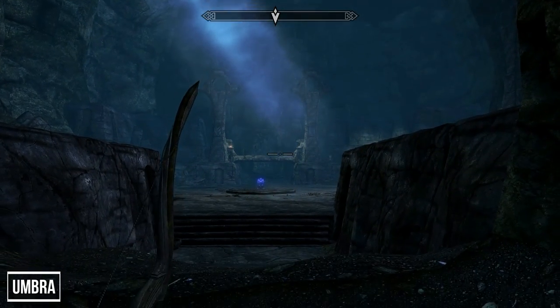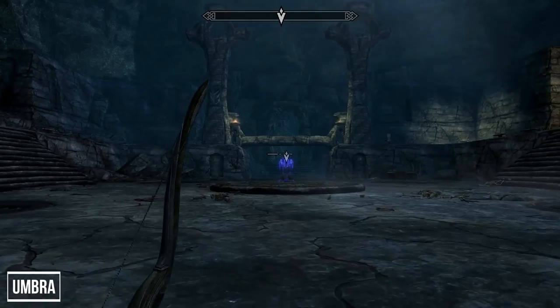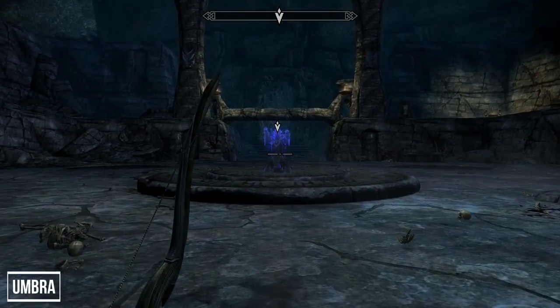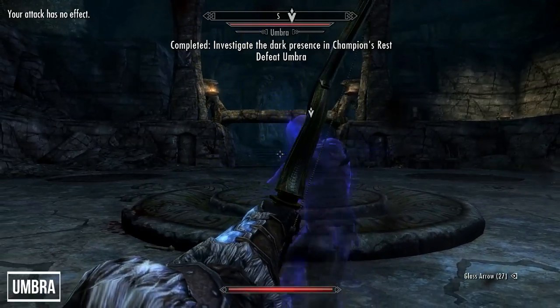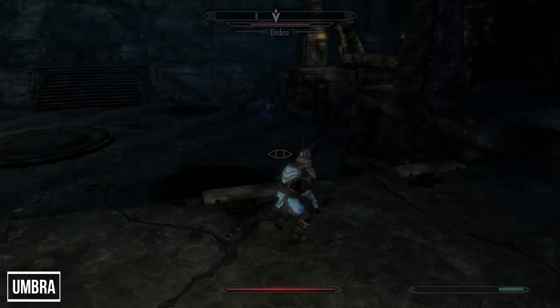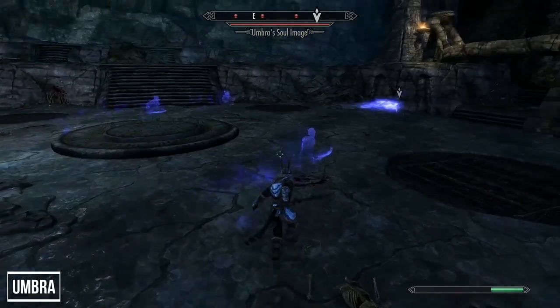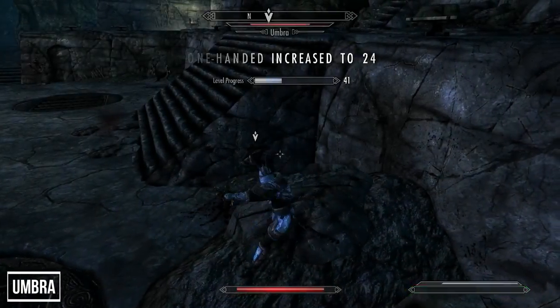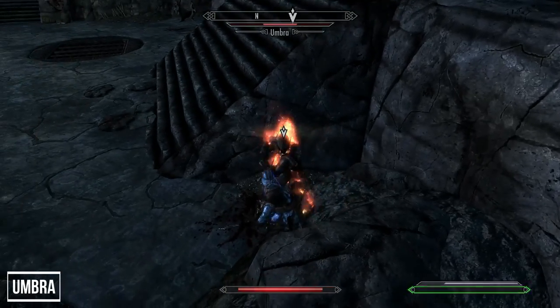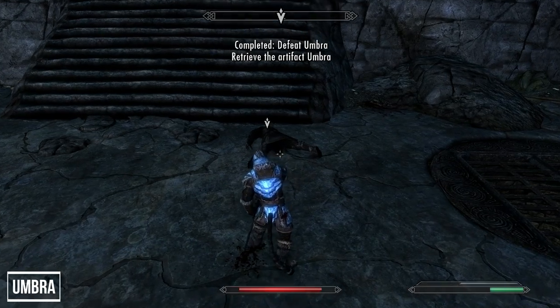Reach the end of the ruins and you'll find yourself in a large amphitheater with a ghostly figure on his knees. Approach and you'll notice the figure is an Ebony Knight named Umbra — whose real name is Cressius — who will immediately attack. He is immune to all damage while purple and translucent, so keep your distance during this phase. Every so often he'll summon three soul images to fight you, during which time he'll materialize and become vulnerable to damage. Once defeated, loot him to obtain the two-handed greatsword of the same name.